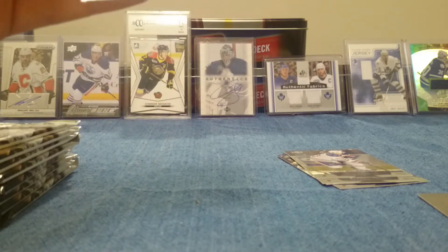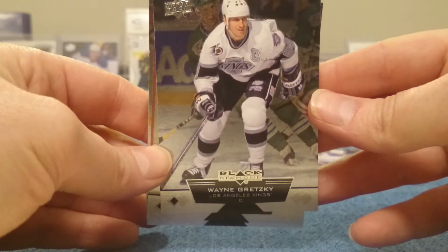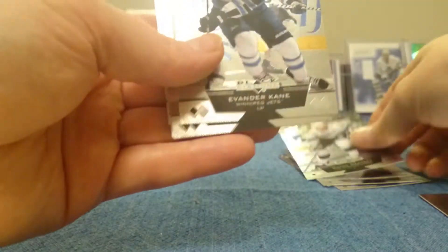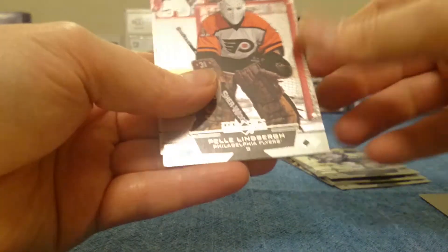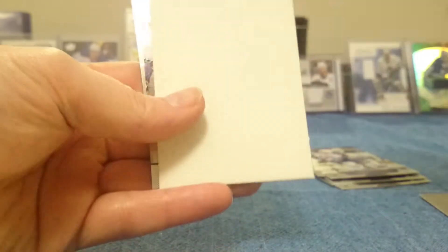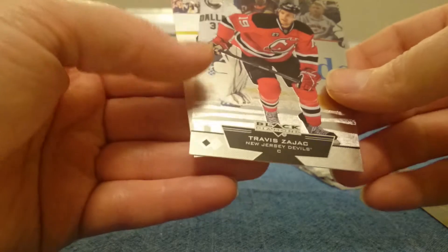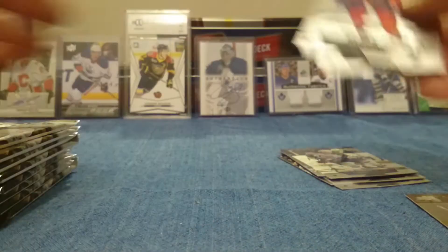I've never actually opened any of these before, so even the base looks pretty nice. That's just a regular Wayne Gretzky, Evander Kane. Triple Diamond Pelle Lindbergh - former 80s goalie who died in a car accident actually. Travis Zajac and Thomas Fleischmann.